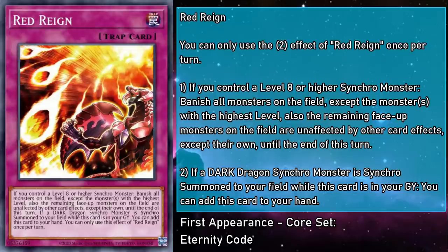Red Rain is a normal trap card that you can activate if you control a level 8 or higher Synchro monster, and you banish all monsters on the field except the monsters with the highest level. Any remaining face-up monsters on the field are unaffected by other card effects except their own until the end of this turn. And if a Dark Dragon Synchro monster is Synchro Summoned to your field while this card is in the grave, you can add this card to your hand. This is a ridiculously powerful card. It does necessitate you only control one monster, or all your monsters be at the same level, but the payoff leaves your opponent with an open field, paving the way for a monumental push for game. And if that isn't enough to clear the game, a Dark Dragon Synchro Summon gets this right back into rotation. With this card in your arsenal, you'll always be holding the reins on your game.